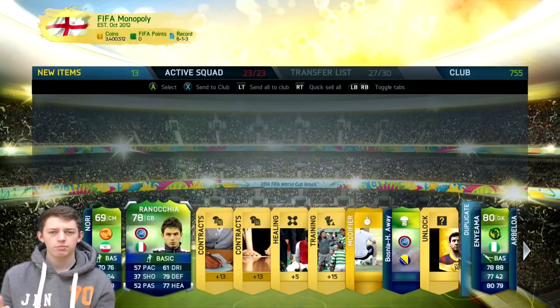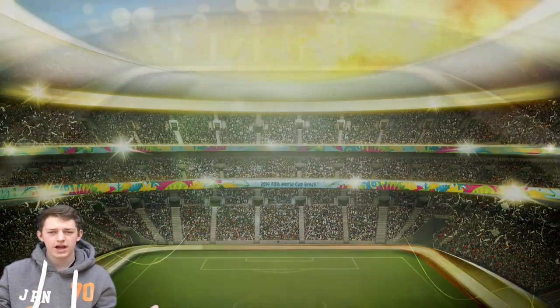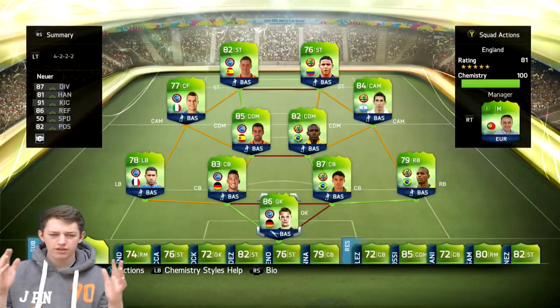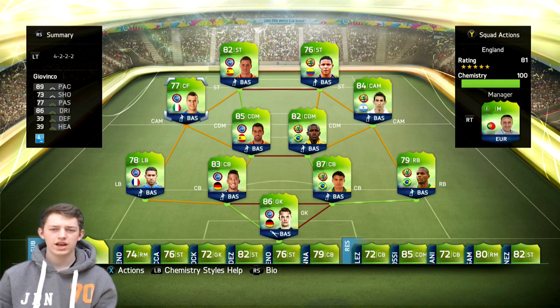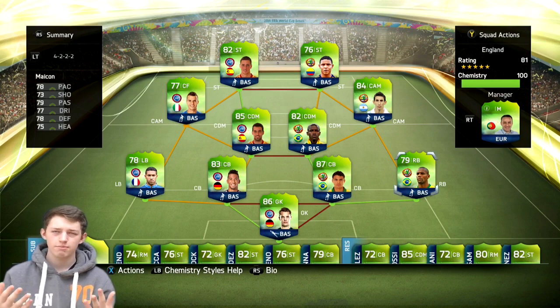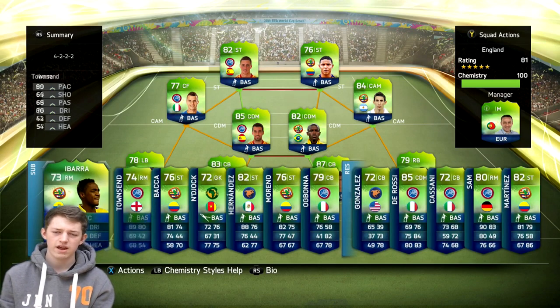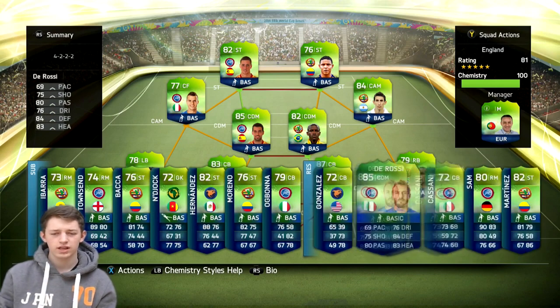Also guys, squad builders — are you interested in squad builders on this? Do you want to see an African team that I've got from packs? Just let me know, that would be absolutely amazing. On your screen right now is the team that I'm currently using. Although not everyone's on full chemistry, there's still Torres, Busquets, Ramirez, Thiago Silva. And Di Maria is a very, very good player — if you've got Di Maria, stick him in your team, he's really good.